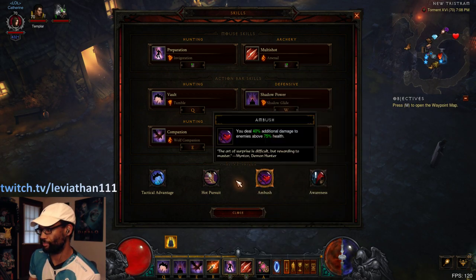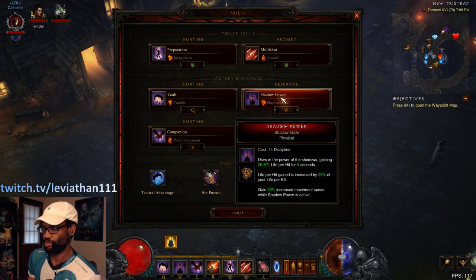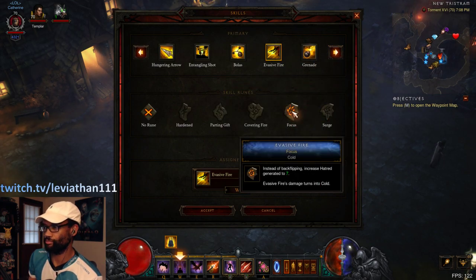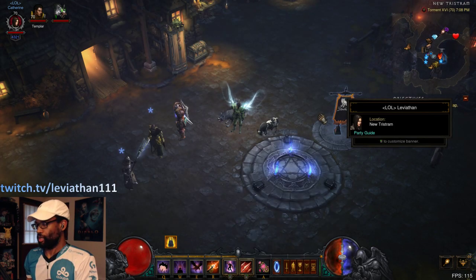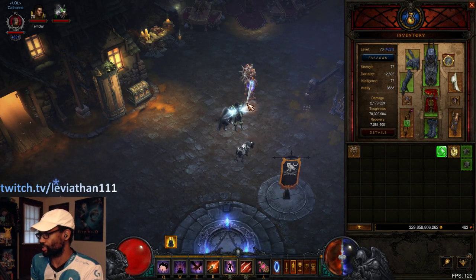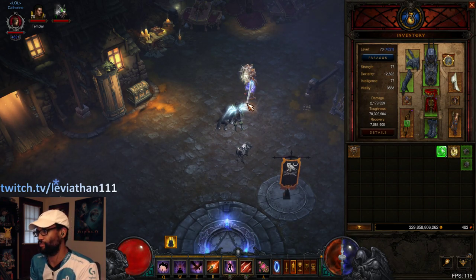The passives were covered already. If you go the Focus and Restraint version, get rid of Shadow Power and put Evasive Fire: Focus back in — that's your best generator for multishot. This build is good for both solo and groups; you should be able to carry your group with crazy multishot damage. You can even make a version of this for bounties — I might circle back and make a video for that.